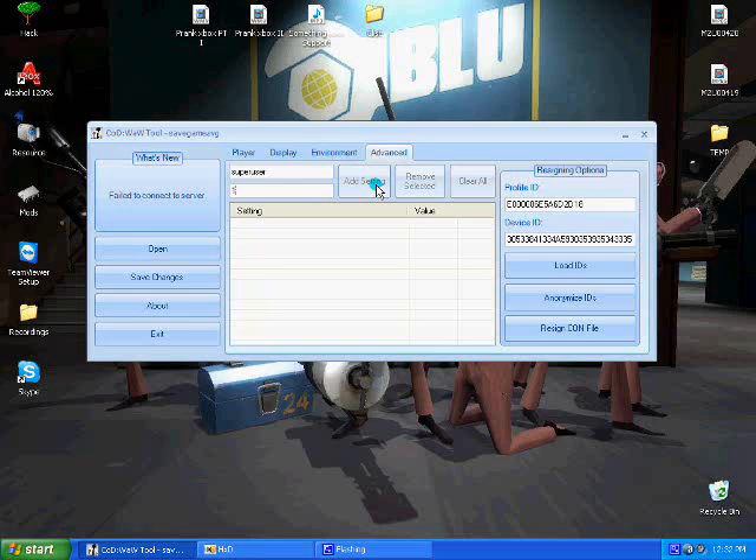Cheater912 blacklisted this dvar from being used in the advanced tab, because normally you had to have a special code to open it. But since the update came out, you have to be able to put it in the advanced tab twice.